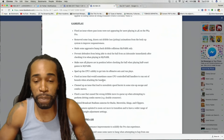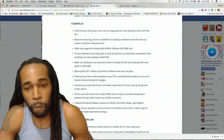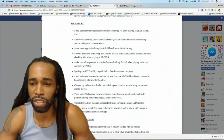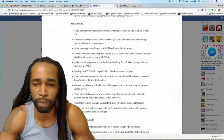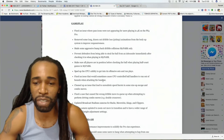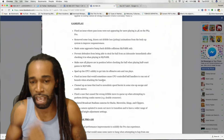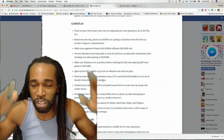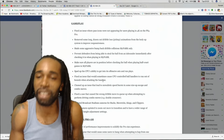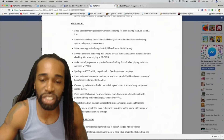Speed up the CPU's ability to get into its offensive set and run plays. Fixed an issue that would sometimes cause CPU-controlled ball handlers to run out of bounds when attacking the baseline — that animation was irritating. Cleared the issue that led to unrealistic speed bursts in some size-ups, escapes, and combo moves. Speed boosting — rest in peace. All the people that were doing these things, they always nerf 'em, but I'll address it tomorrow in a different video.